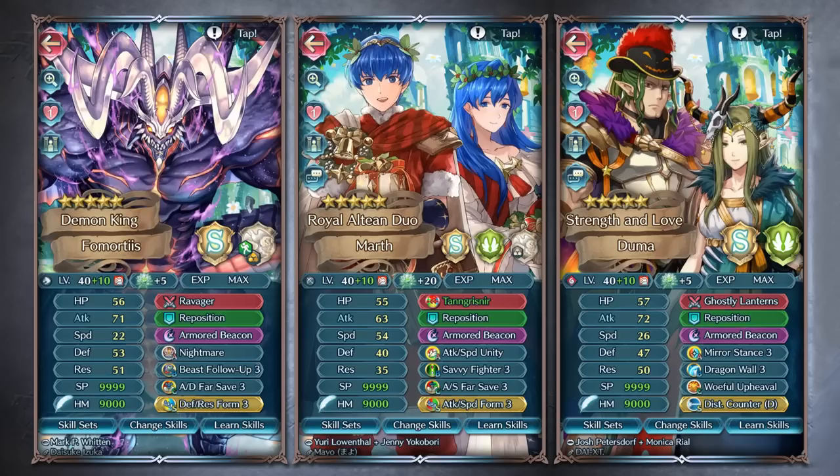Halloween Duma is already really tanky — not only because his C slot grants damage reduction and Ghostly Lantern slows down a special's cooldown, but with Dragon Maul in his B slot, Mirror Stance in his A slot, Distant Counter as a sacred seal, and Armored Beacon, he can provide a fair amount of damage output from his special and tank a lot more. He's getting damage reduction from his B, C, and special, and in instances where there is Deadeye or Lethality he can shrug it off much more easily.